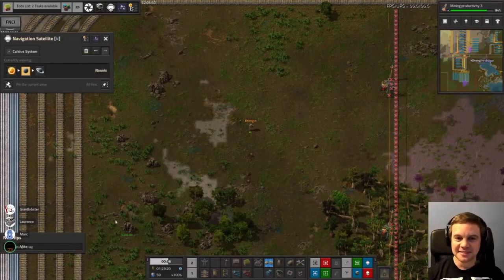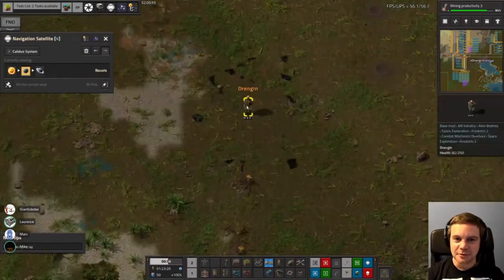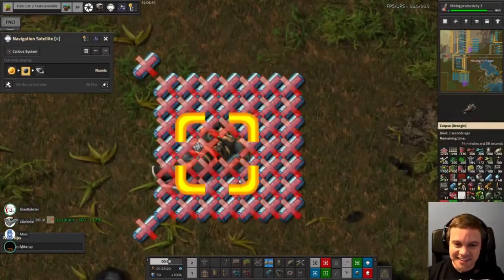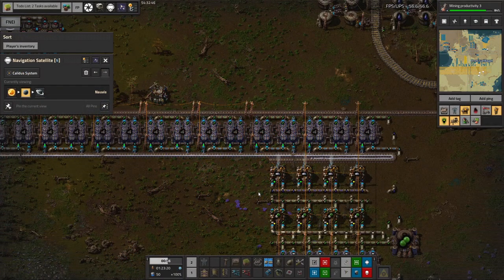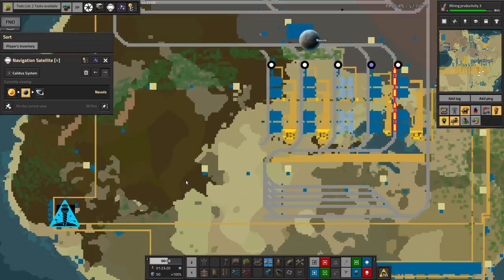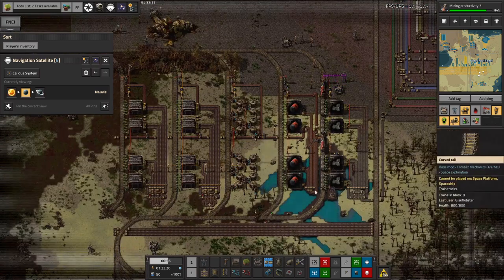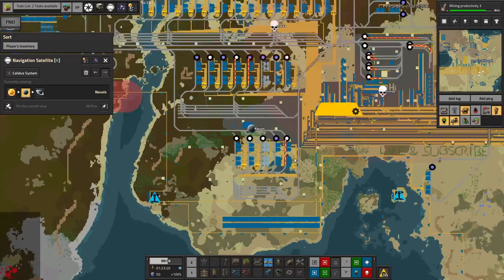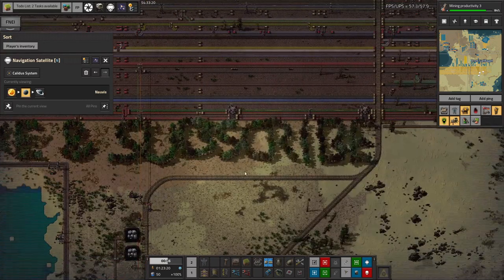Tristan also performed some science — the science was: how many delivery cannon capsules do you have to drop on Mike's head before he dies? Turns out the answer is two. You can survive a direct hit from a delivery cannon capsule and it only takes you down to about a third health, provided you're wearing modular armor or possibly tier one power armor. Mike survived the first one but not the second. He's also pulled up the forestry — that was the area producing trees — and Mike wrote something in trees with those from the forestry.